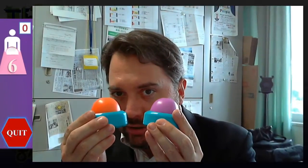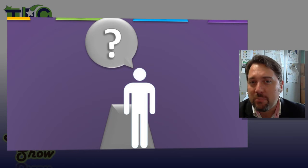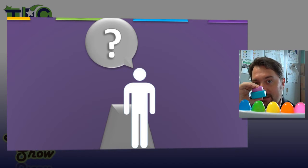Each player or team will have buzzers with your color on them — for example, here's purple. I'm Eric, I'll be the host of Eric's Quiz Show, and I'll be asking some questions. If you think you know the answer, you can hit your buzzer and you will have five seconds to try to answer that question.